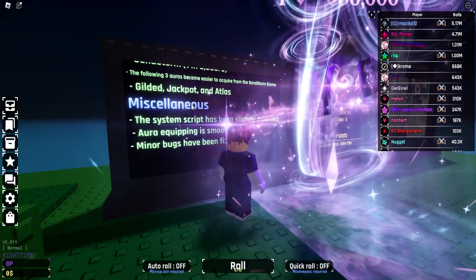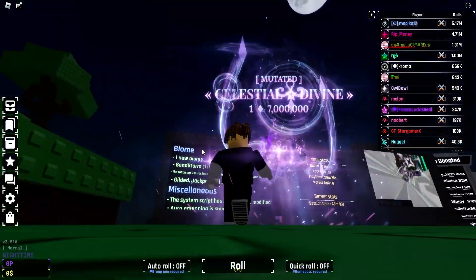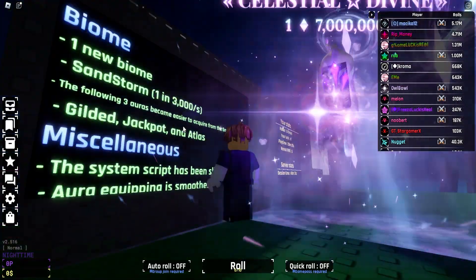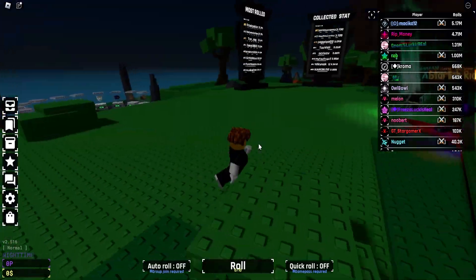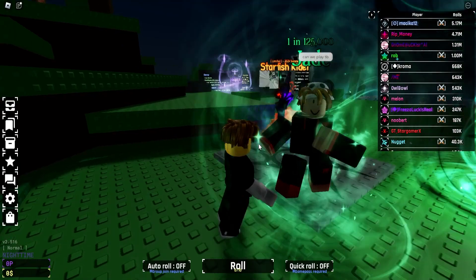We also got some minor bug fixes, so W for the admins — drop that in the comments below. Then we got the new biome, new sandstorm, and the Gilded Jackpot and Atlas. So many cool things in Souls Era 9 — I really love this game.